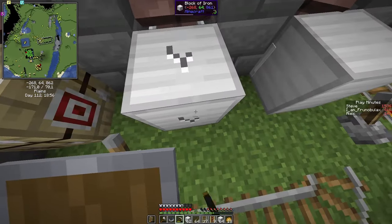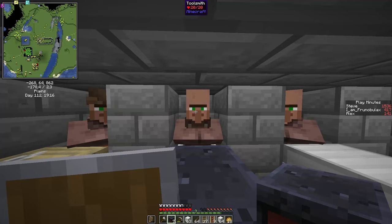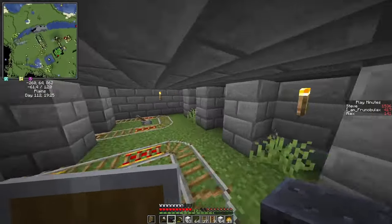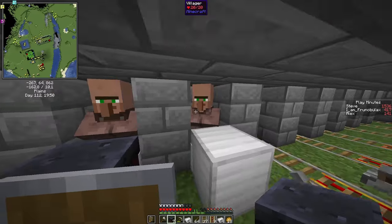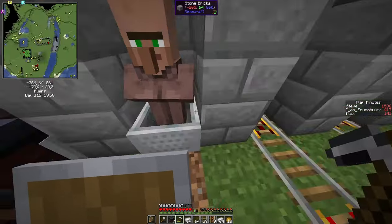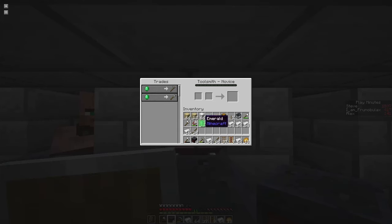Now let's get a blacksmith in. These guys don't have anything useful at level 1, but if you go to level 2, then they will have the iron trade. The iron trade is the one that we want to have. I'll just get rid of these axes in an environmentally friendly way. And now he will sell me emeralds for iron — he will always sell 12 emeralds for 48 iron, unless we manage to jack up the prices. So with a number of those guys, we will have all the emeralds that we need.